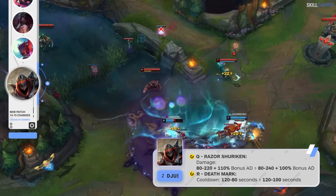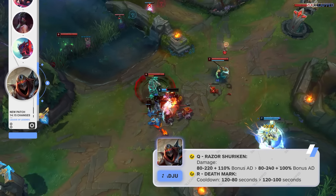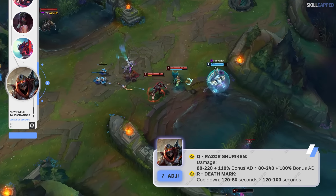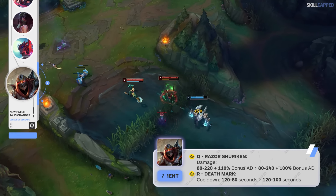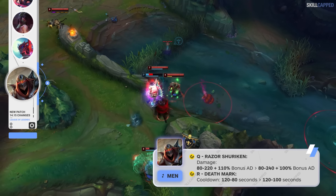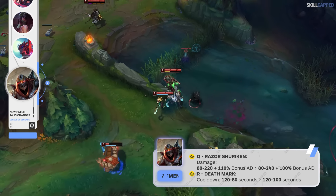Zed's late game is going to become a bit weaker this patch, as his Q base damage is going up but the bonus AD ratio is dropping. R cooldown is also being increased later in the game, going from 120 scaling to 80 seconds, to 120 scaling to 100 seconds.